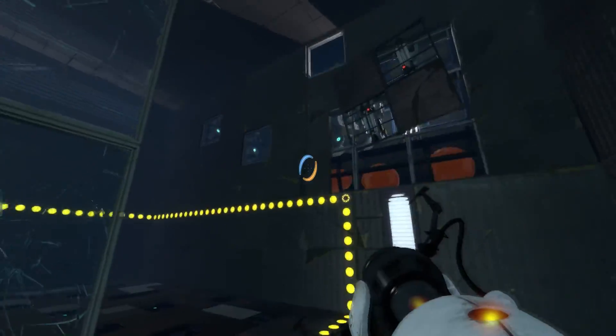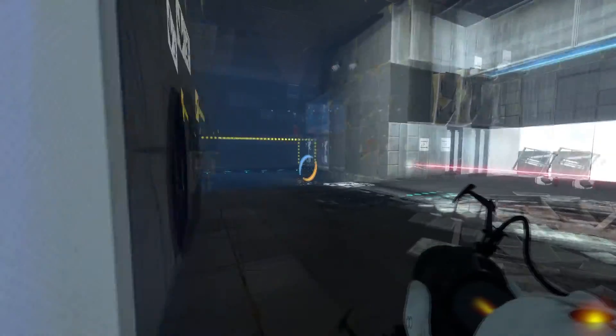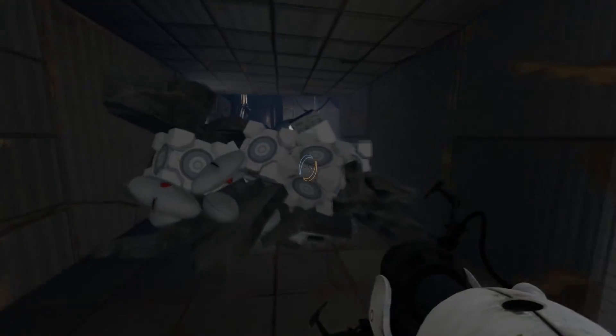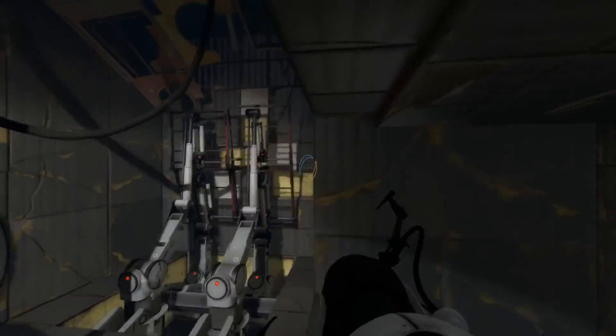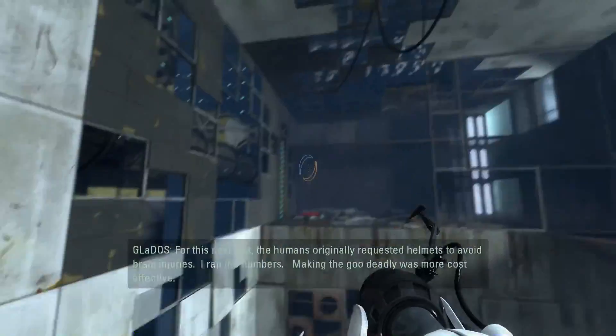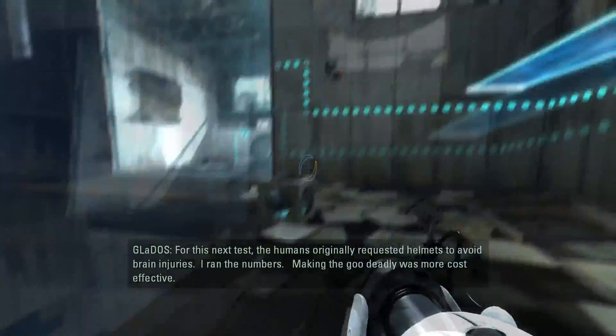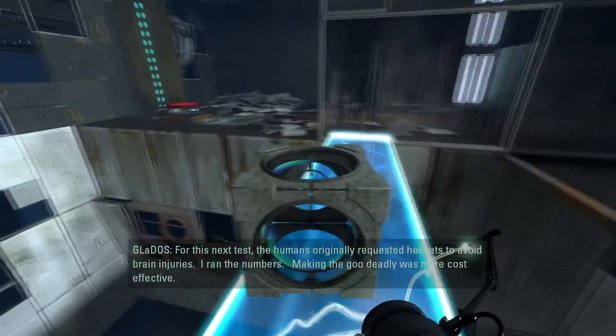There we go. We'll set it on the button. Excellent work. Go back through and go through the door. Cubes. Can I grab them? Nope, never mind. For this next test, the humans originally requested helmets to avoid brain injuries. I ran the numbers. Making the goo deadly was more cost effective.